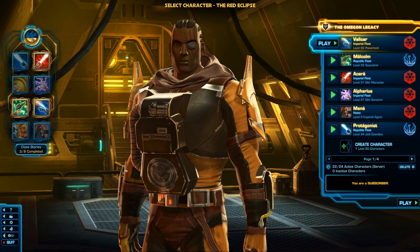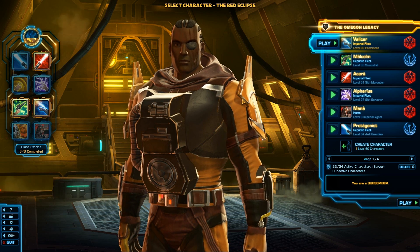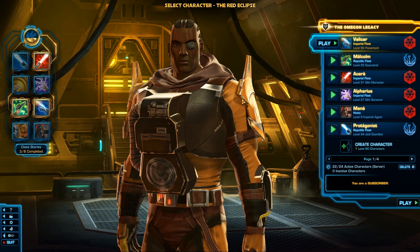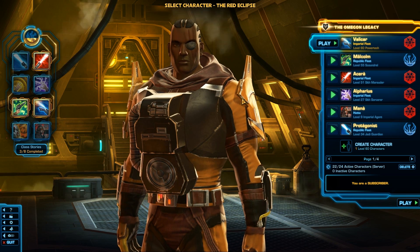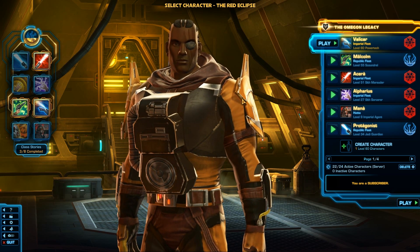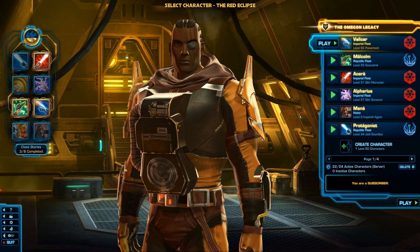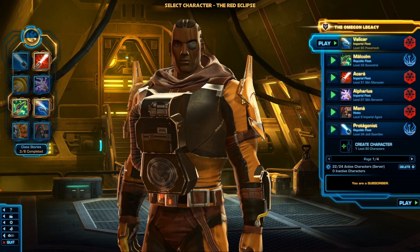They've changed the missions now as well. There are story missions, then missions related to the class storyline while you're on the world, and then optional exploration missions. They've also changed all of the Heroics — there used to be Heroic 2 Plus and Heroic 4 missions. They've adjusted the difficulty on all of them, so they're now all Heroic 2 Plus missions. Technically we can complete them with our companion — every mission can apparently now be done with our companion.